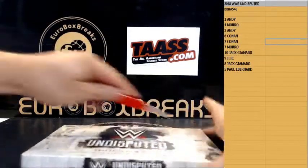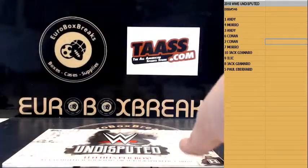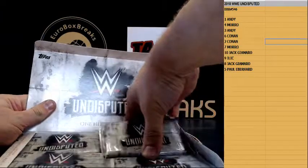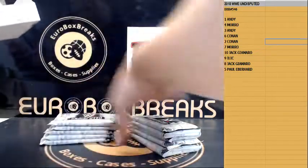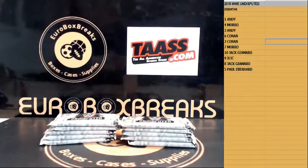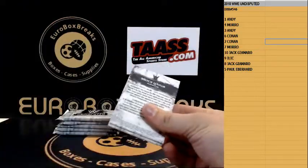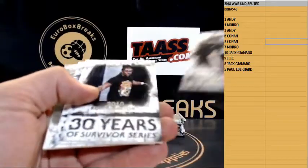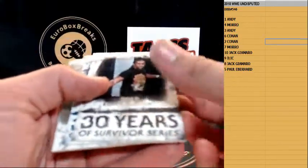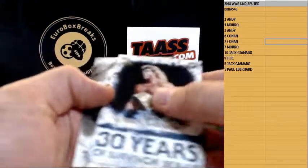Undisputed, one box — last box I got, but I'm working on a few more. I hope I can get some others in, maybe take a bit longer because I have to get them at different places. But if you guys want more of this stuff I'll grab some more. Here we go, pack number one — good luck. Base cards and first insert is Kofi Kingston, 30 Years of Survivor Series. We got a number to 25 — ultimate warrior — and the hit is...